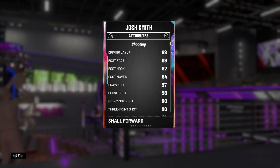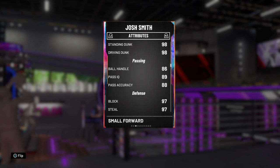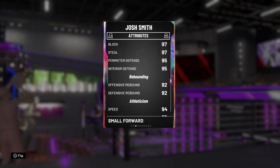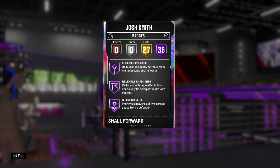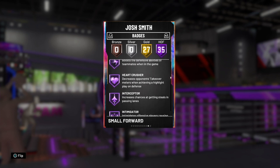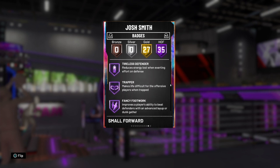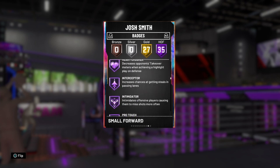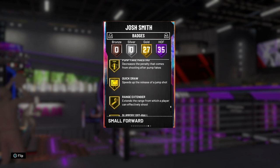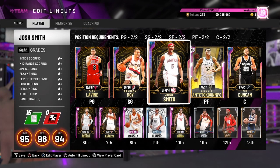At the small forward we have galaxy opal Josh Smith with 98 driving layup, 93 three-pointer, 97 draw foul, 98 standing and driving dunk, 86 ball handle, 95 defense all around, and 94 speed. He has 35 hall of fame badges including Green Machine, Acrobat, Put Back Boss, Downhill, Slithery Finisher, Clamps, Heart Crusher, Intimidator, Showtime, Lob City Finisher, gold Range Extender, Quick Draw, Hot Start, Hot Zone Hunter, Pick and Popper. A solid big man I run at the three.